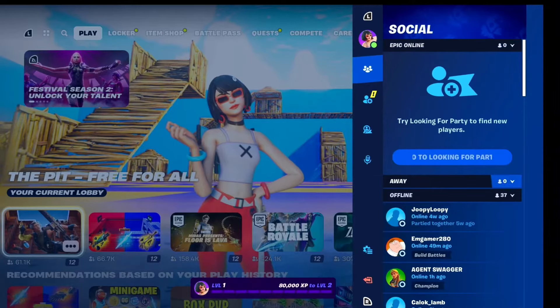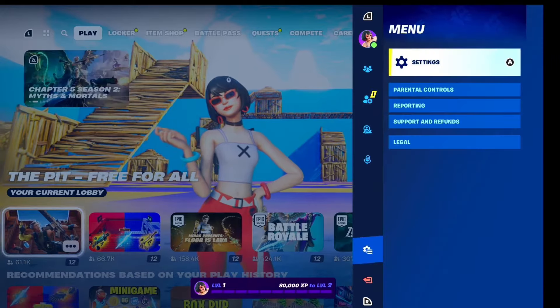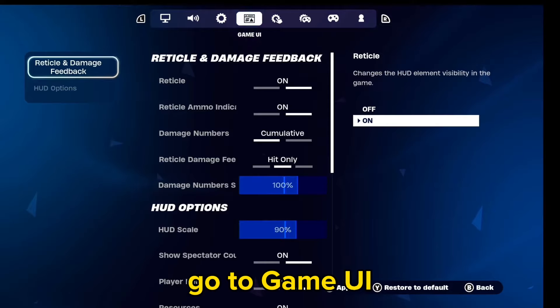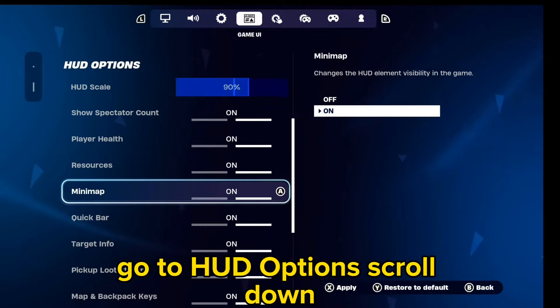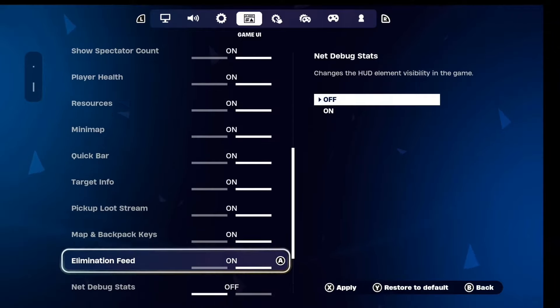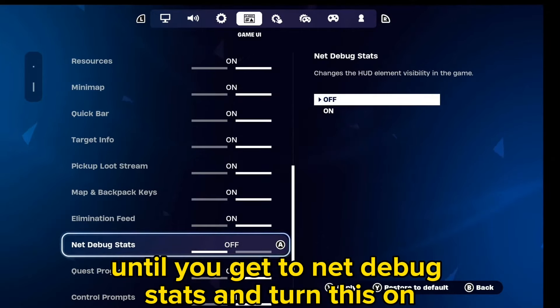Go to Settings, go to Game UI, go to HUD Options, scroll down until you get to Net Debug Stats and turn this on.